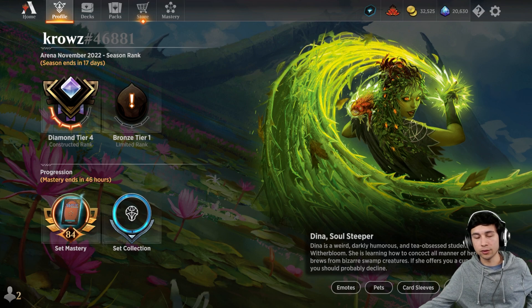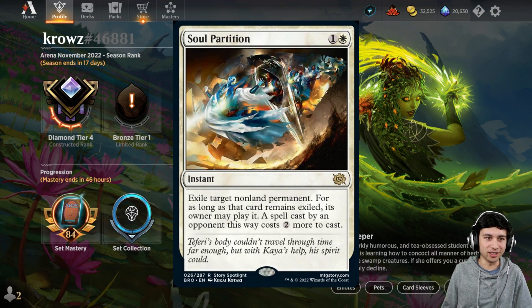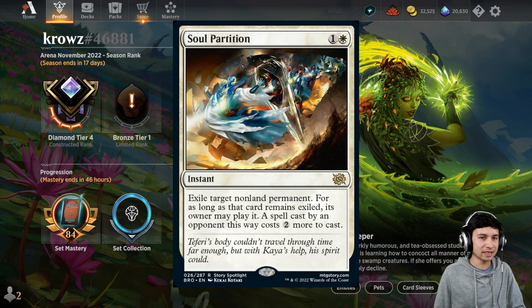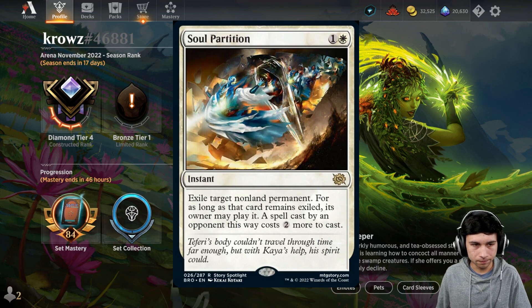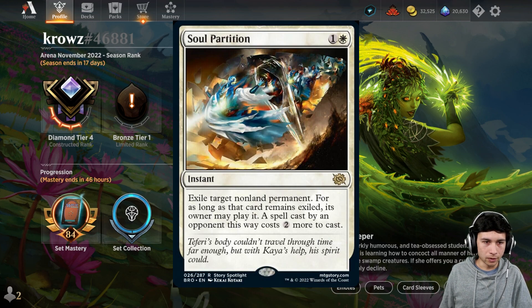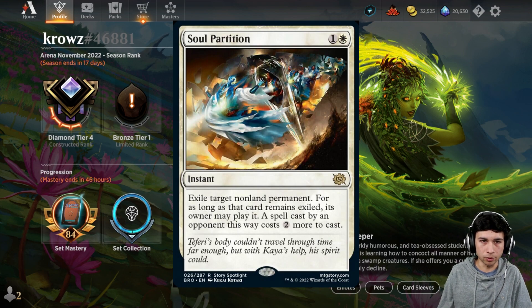Next up we have Soul Partition, that's number 7. Soul Partition is a really cool instant — I absolutely love it. It's 2 mana, it's a white instant, and it exiles target non-land permanent. For as long as that card remains exiled, its owner may play it, but a spell cast by an opponent this way costs 2 more to cast. You can think about it kind of like Spellbinder — the 3/1 flyer that taxes your opponent's card in hand — except this is a 2-mana instant.